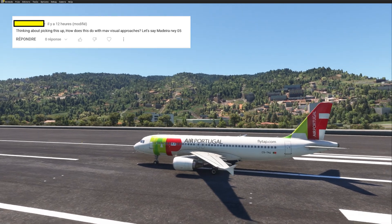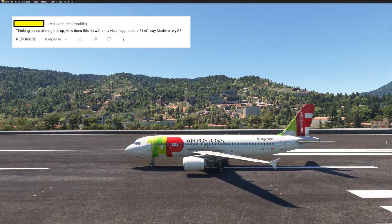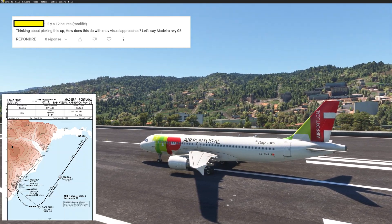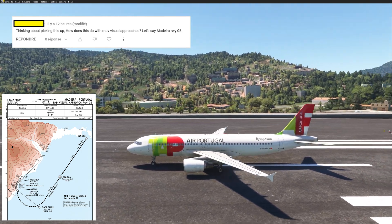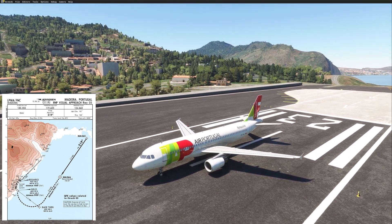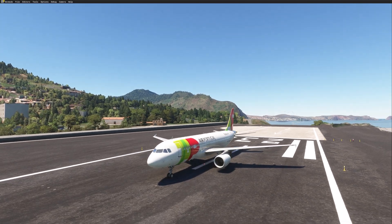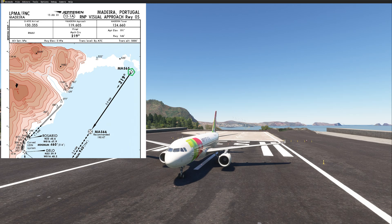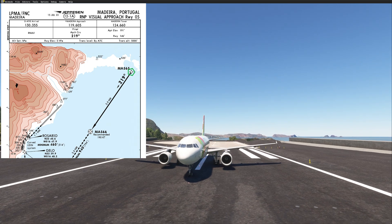Hi guys, JP from FSI Panel. I got a question on one of my videos with the Fenix A320 — one of you asked whether it's possible to train the R&P Visual Runway 05 in Madeira. Yes, you can do any kind of approach you want with FSI Panel. The matter is where you want to position your aircraft to start flying the approach. On this particular approach, we have to position the aircraft northeast of Mike Alpha 565, and from there we can basically fly this approach and get a landing report.